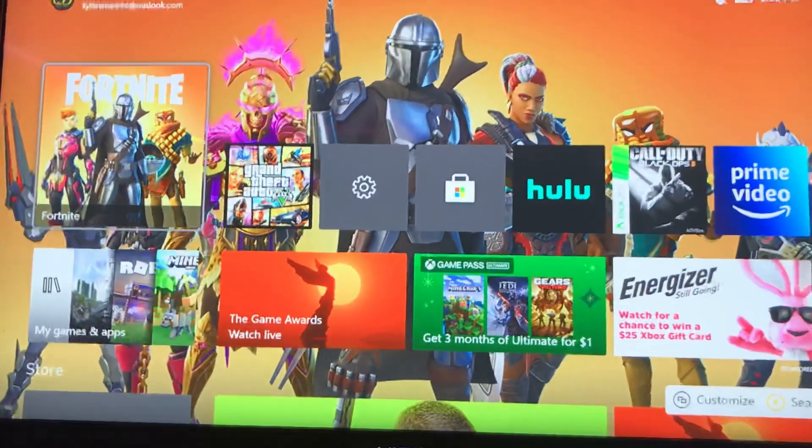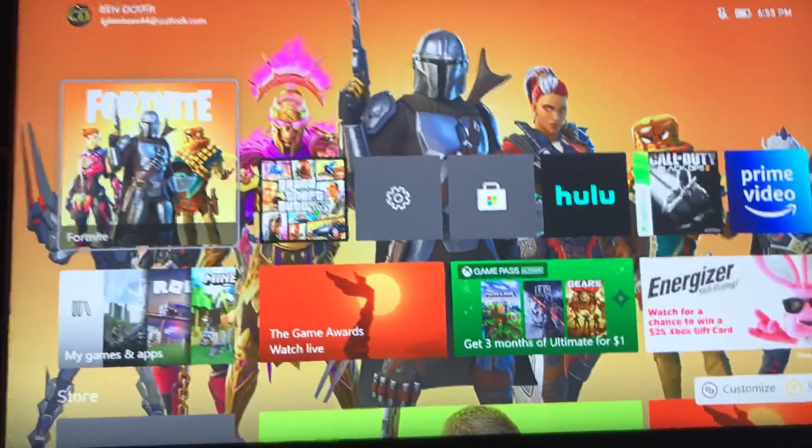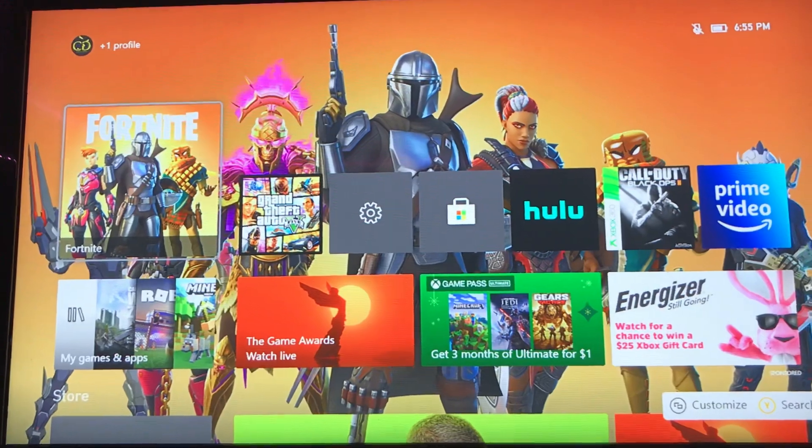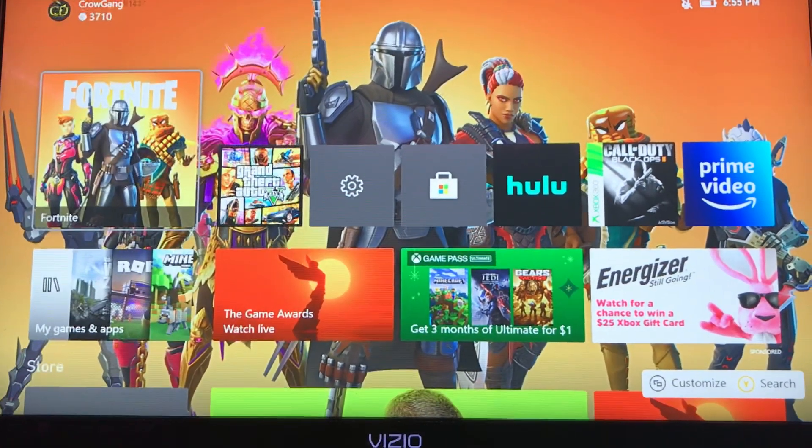The first step is you guys are going to want to sign on to Xbox, as you guys can see here. The second step is you want to load into Fortnite and then close out.